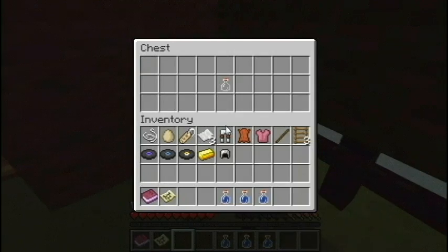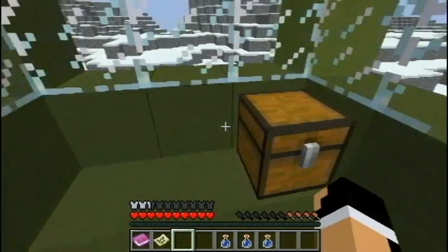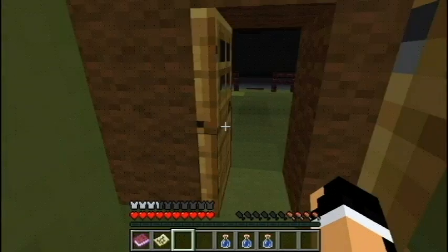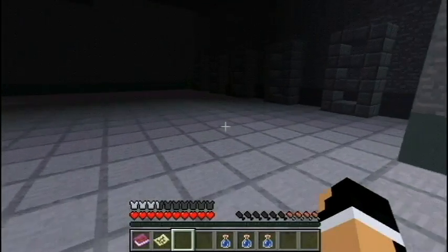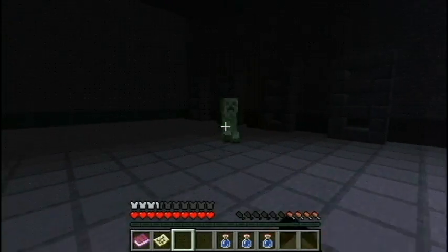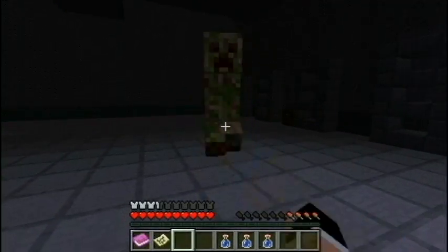Another bowl, we don't need that. Another glass bottle - I bet you a dollar we have to collect these glass bottles, maybe that's what they're for, the ones we give to the villagers. A book - what the heck am I supposed to do with a book? Oh, I see a creeper. There's a chest right there too.